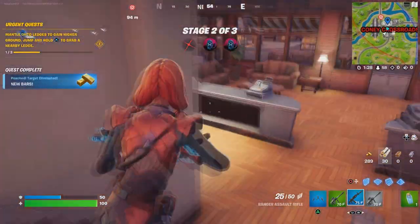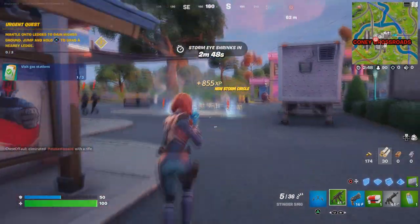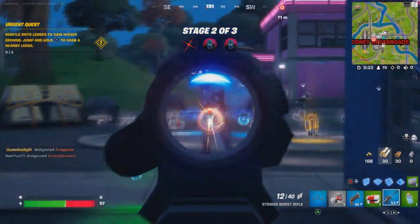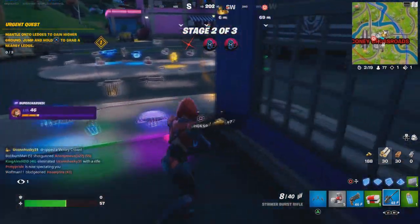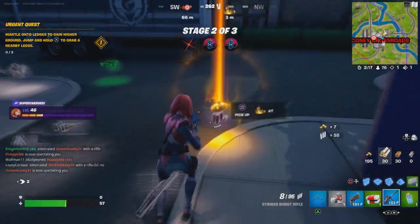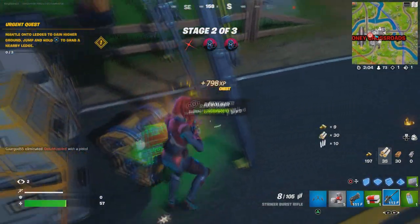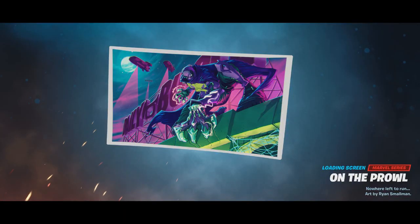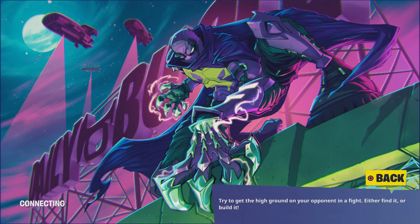You don't even have to eliminate the player yourself - sometimes the player gets eliminated by somebody else, and that's completely fine. Another option: if you do eliminate a player, they drop some gold - like 30 gold or something, which is pretty cool. Also the chests and all that. Once you collect 300 gold, you guys will basically unlock the loading screen, which is pretty cool.